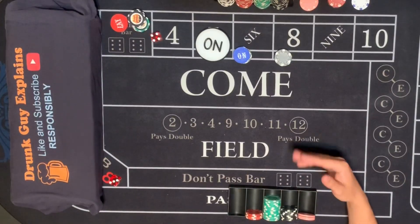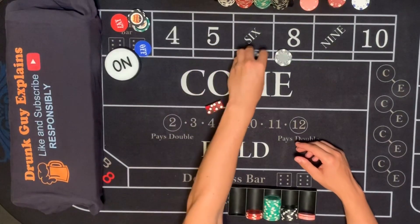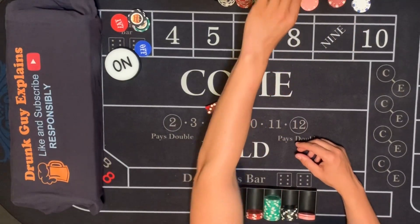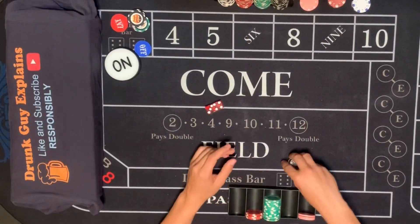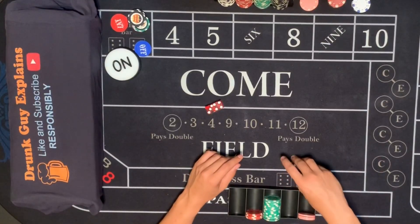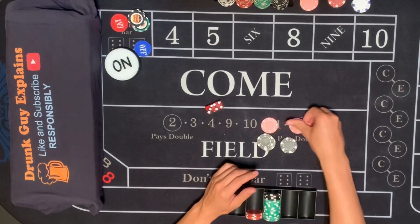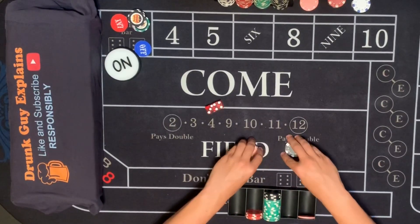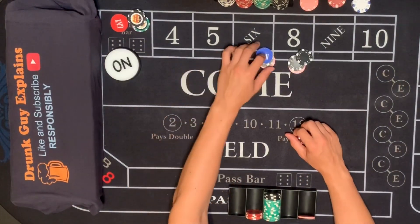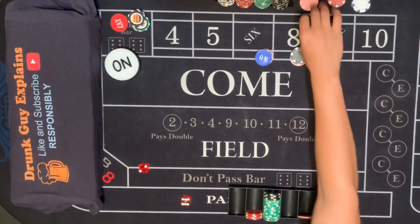Five is the point, leaving everything on. Seven — ow. Down $600 again. Let's take inventory. Threw out $4,000 and some change. If it was truly that bad — how about a $1,200 six and eight? It is working.